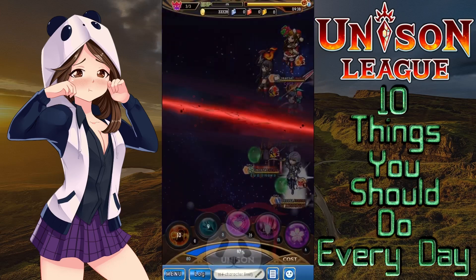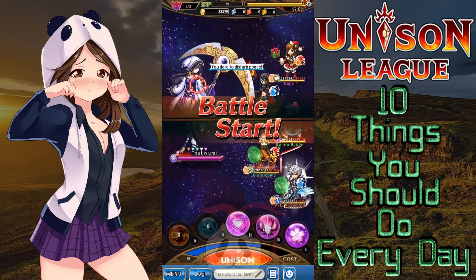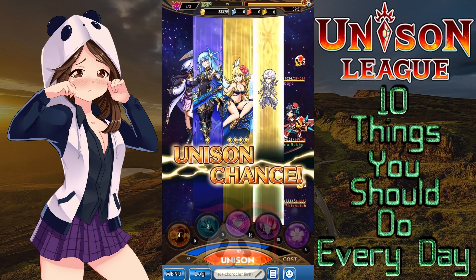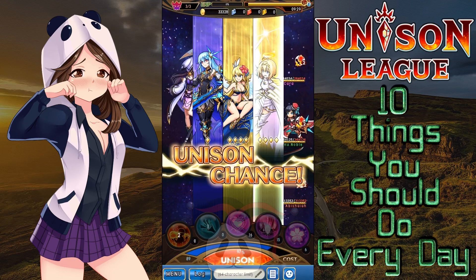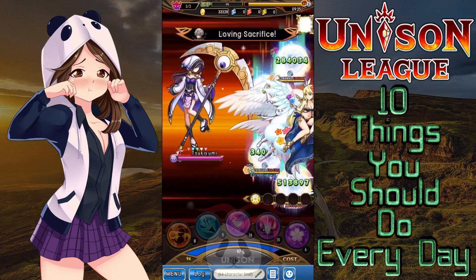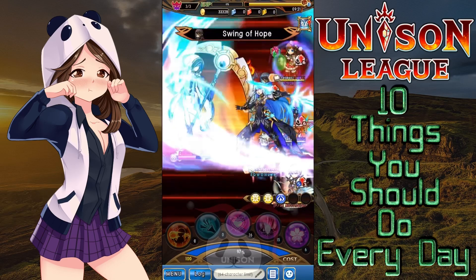Number three, this ties into my last point — make sure you clear at least 5 daily missions every day. Clearing these missions, which includes things like logging into the game, attending a guild battle or raid, and clearing 3 quests of your choice, rewards you with 30 gem fragments. When you collect 100 fragments you can forge a single gem — that's a gem every 3 to 4 days. Again, helpful for free-to-play players especially.